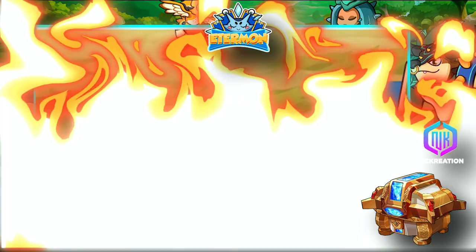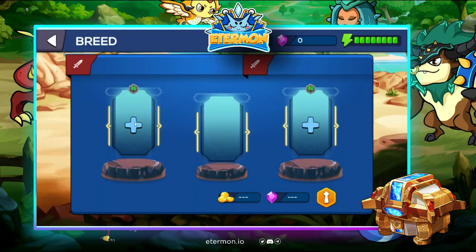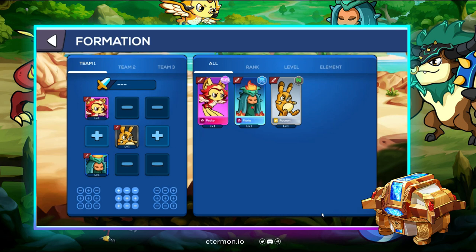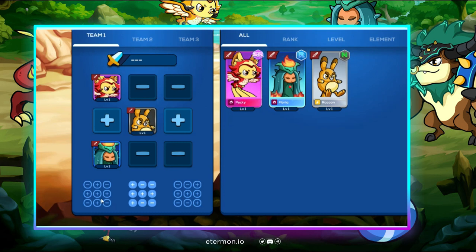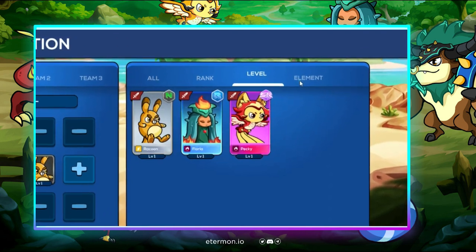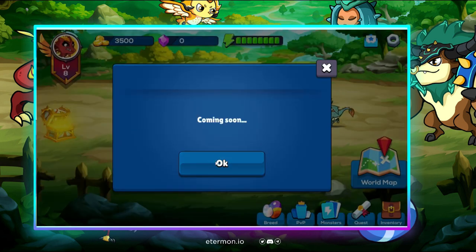The breeding feature is here, still under development and progressing. There's also a PVP button, which is still coming soon. For the monsters, you can select the formation you want depending on where you place your Ethermons, and you can sort them based on rank, level, and element. There's also a quest button which is still coming soon.